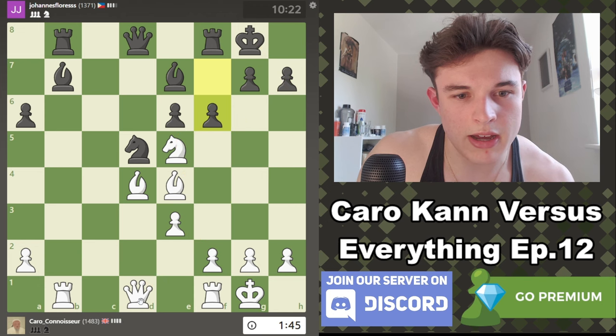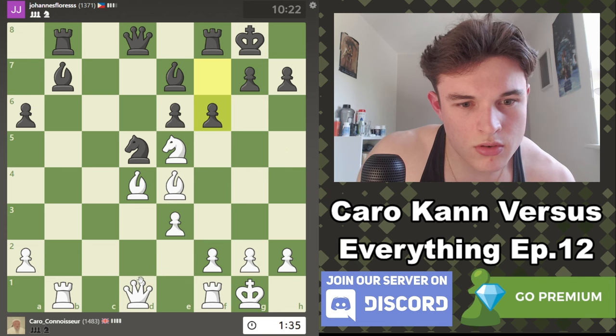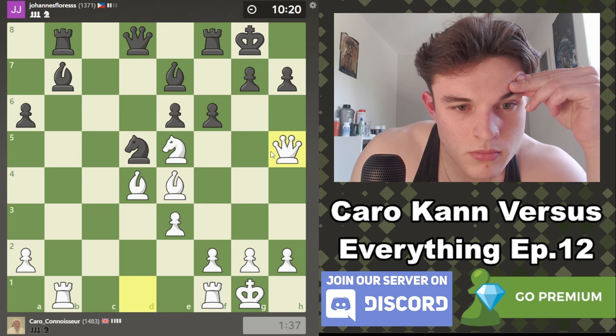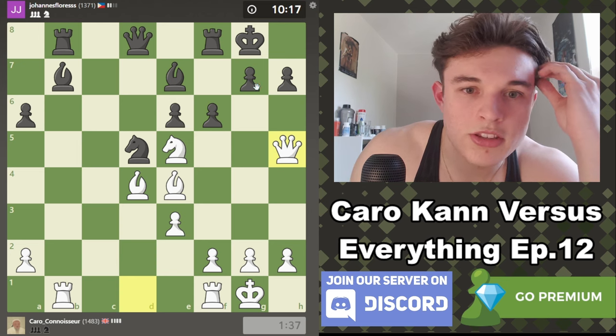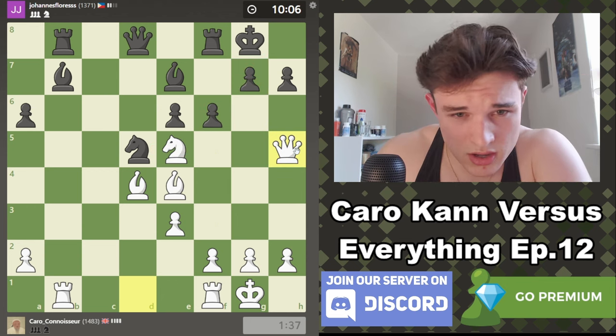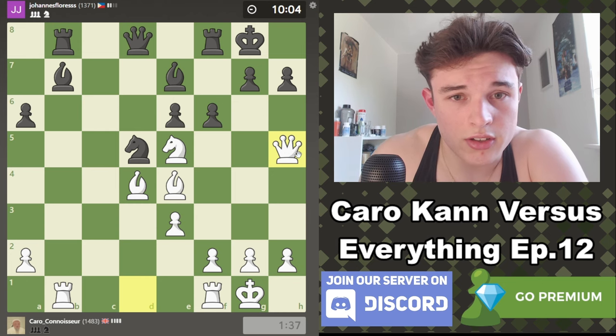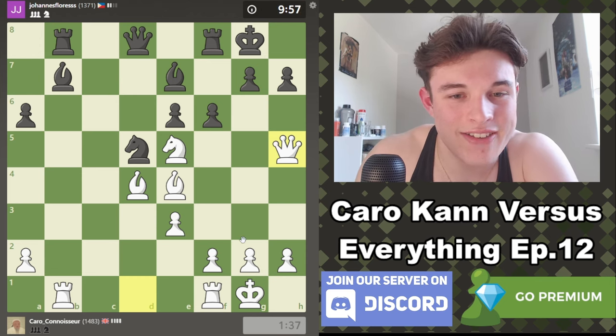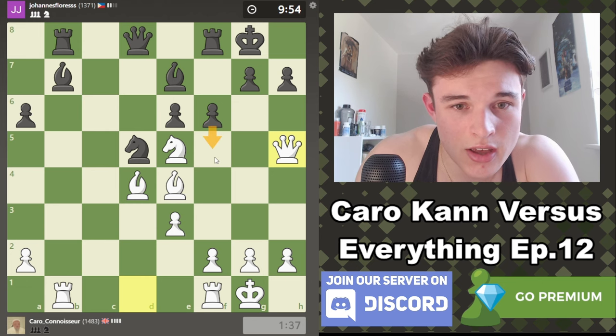Queen h5, g6 — we just take it and he gets mated. Queen h5 — he must have to go f5. And then we'll just figure it out from there. Yeah, this looks right. Now he does block off the dark square diagonal, so f5 does achieve that, but it stops him from putting his knight on f6, which was the whole problem with Queen h5 in the first place. This is really, really interesting, and we're down to a minute 30 — what a surprise, right?